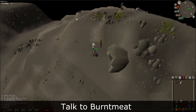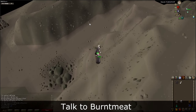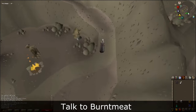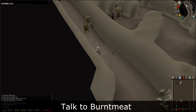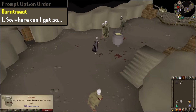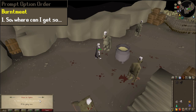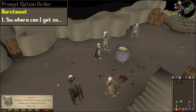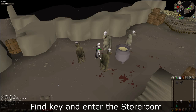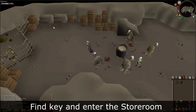Now you will need to go back to Burnt Meat inside the stronghold. Remember when inside, head south and down the stairs. Talk to Burnt Meat and when prompted, select Chat Option 1. You will give him the fake man and he will give you burnt meat, which you can drop. Open the kitchen drawers in the southeastern corner of the room and search them to find the storeroom key.